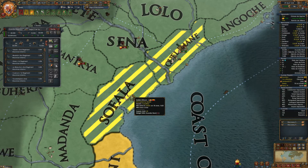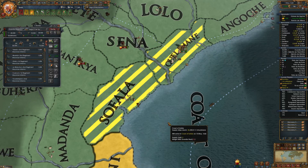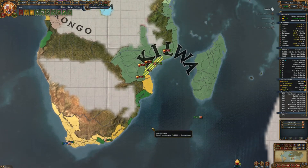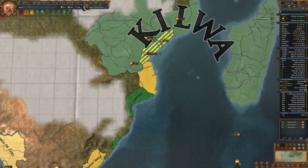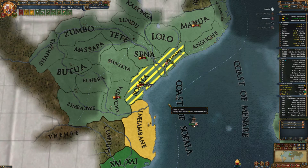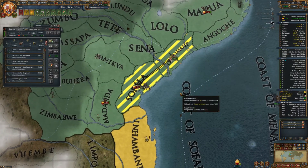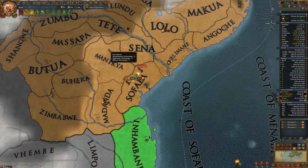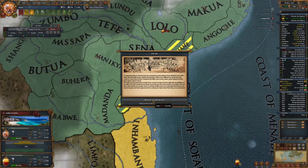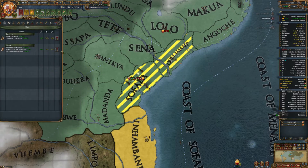I don't understand the economic base. What — for vassals and stuff? Yeah, the formula for whether they consider you to be strong or not. Yeah, it used to make a lot more sense back before they split base tax up into base development, but ever since that change it's been an enigma. So the answer is — fuck knows. No, can't help you with that one. I'm sure there's a formula but it's not one I'm knowing of.